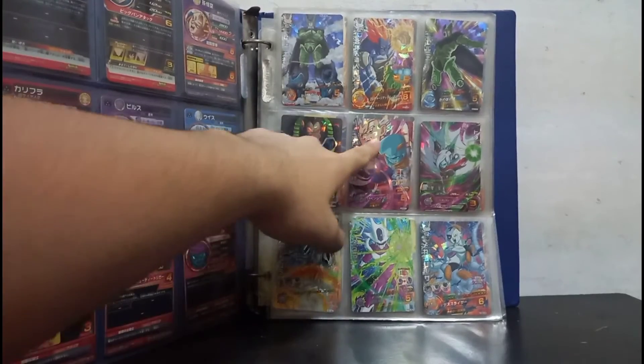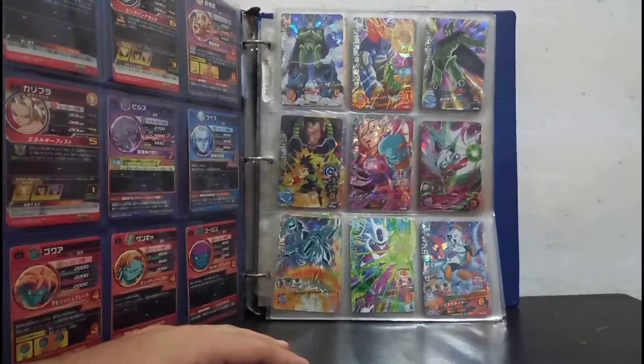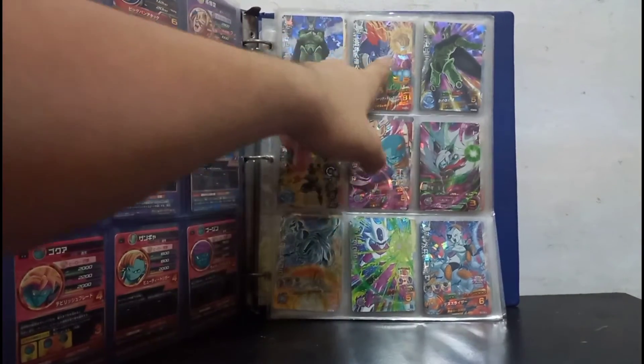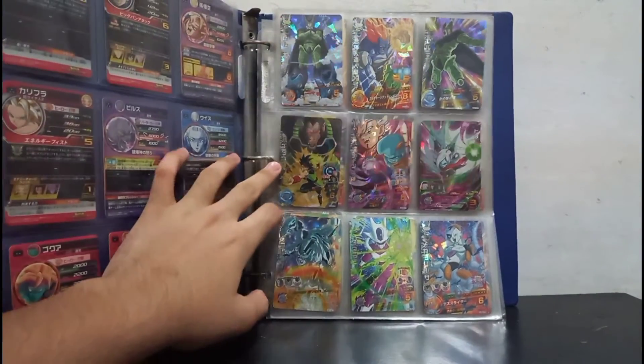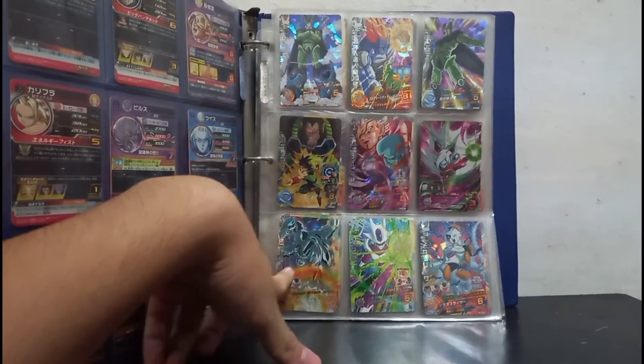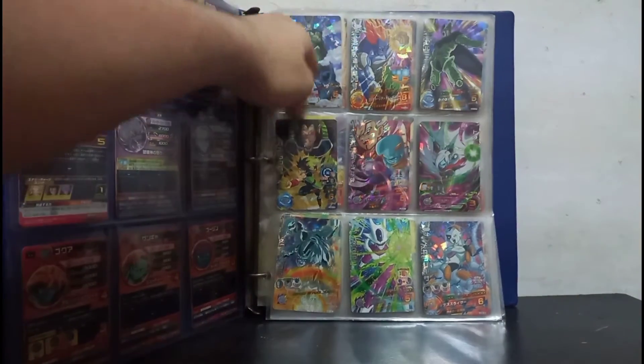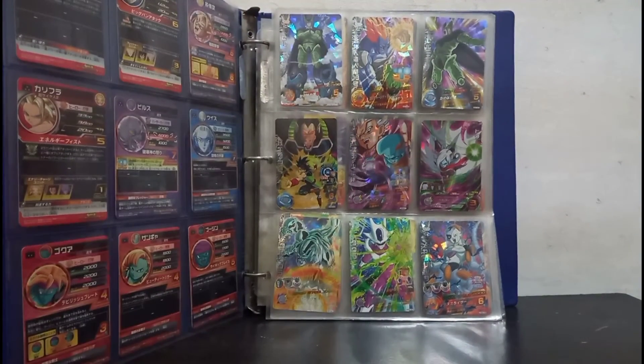Next we got Baby Vegeta, Cell, we got an Android — I forgot which one — and then ooh, these are a bunch of rares as well. We got Toa, we got Frieza, we got Cooler, we got another Cooler, and we got Bardock.